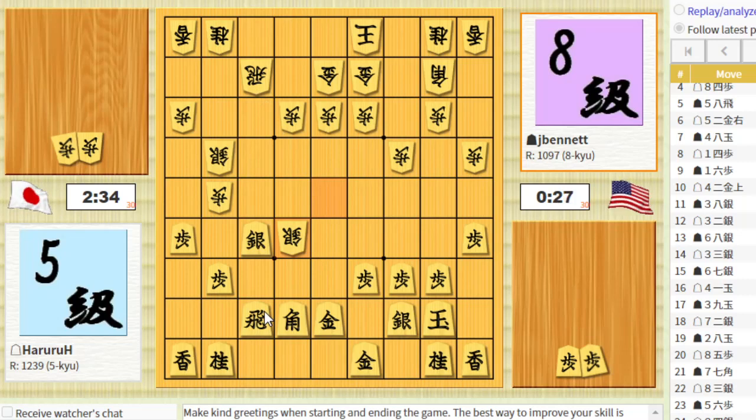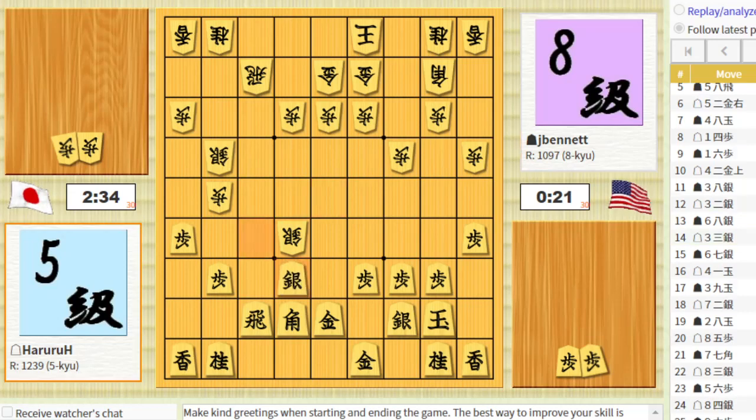Maybe he can drop a pawn, or maybe he has a rook drop. Anyway, let's see if this works — I had to get out of that situation somehow. Getting low on time. My castle is not complete, but that is a full Mino castle there, so it's not too bad. You can continue by pushing this pawn up and bringing the gold over.